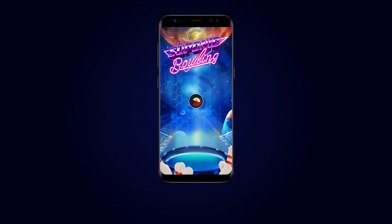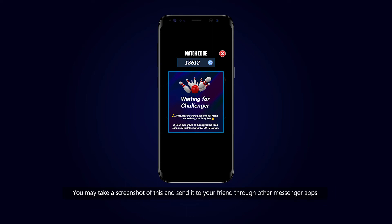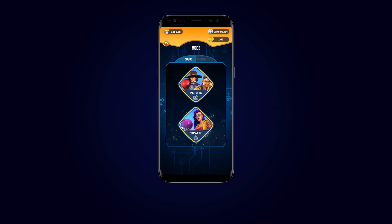Then tap Enter and the match code will be generated. You may take a screenshot of this and send it to your friend through other messenger apps, or you can simply tap the Share button to send the message.